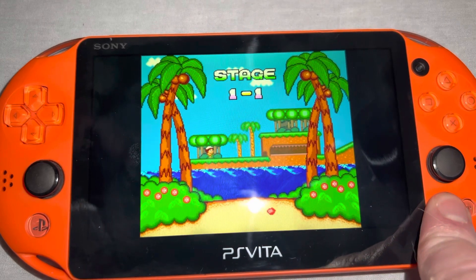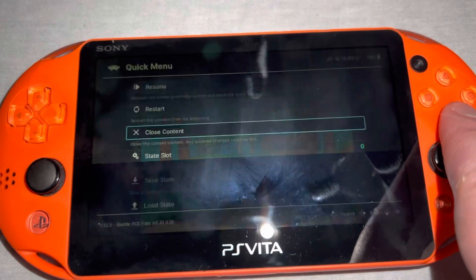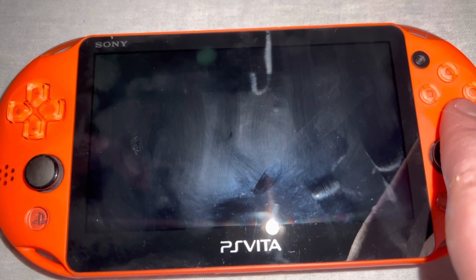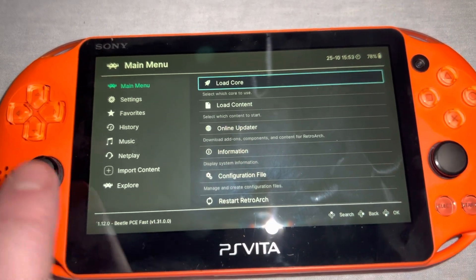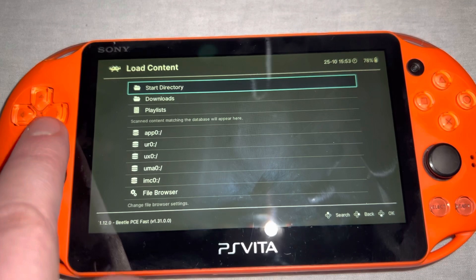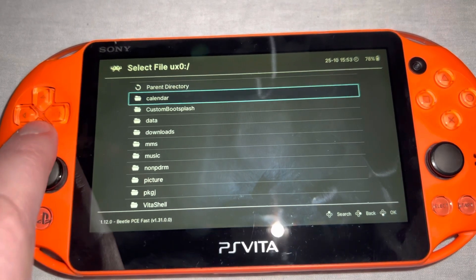What the Vita doesn't have that the PSP Go has is the portability factor — you can just stick the PSP Go in your pocket and you're off to the races. So the Vita performs better on PC Engine, but it boots up a little slower and it's not as portable. I think the trade-off is worth it in the quality — just things to keep in mind.